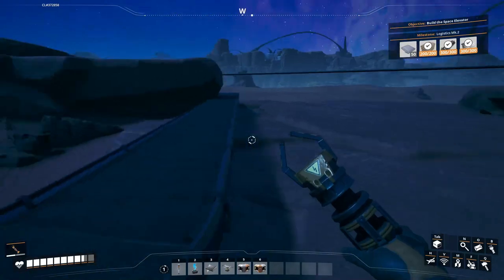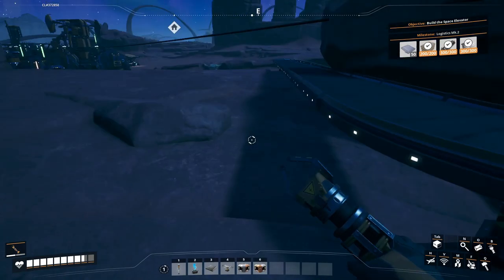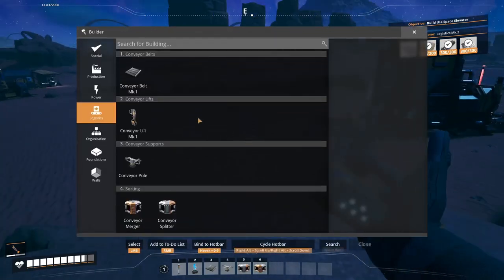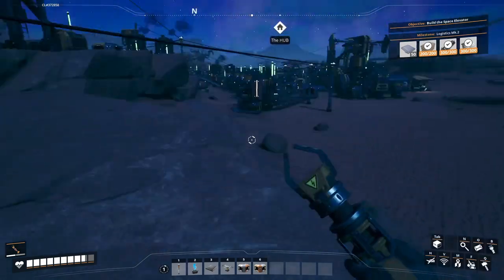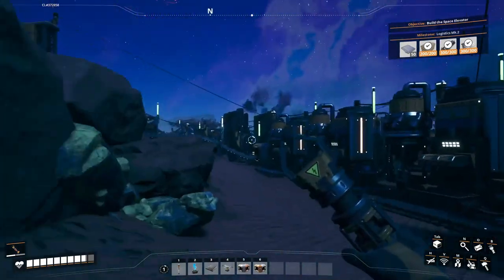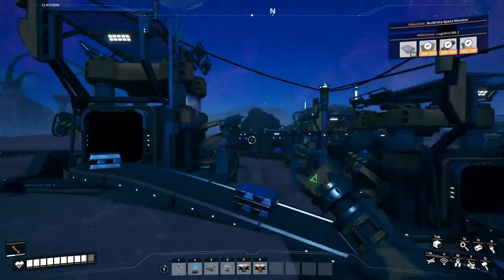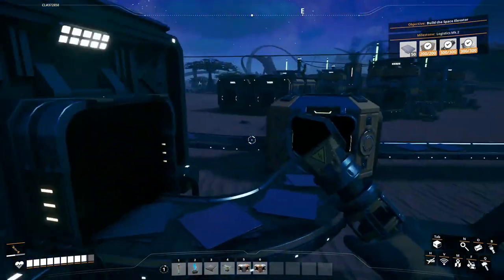I do not see the resource coming — oh it is, it's just a little bit slower. I will create constructors — yeah, I have to take reinforced iron plates to do so. Let's collect them. So I will do iron rod production only.